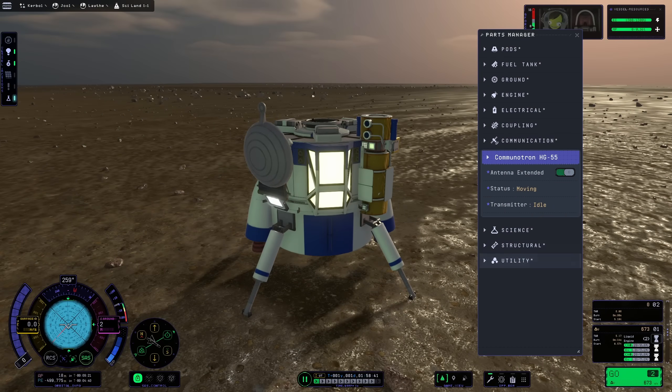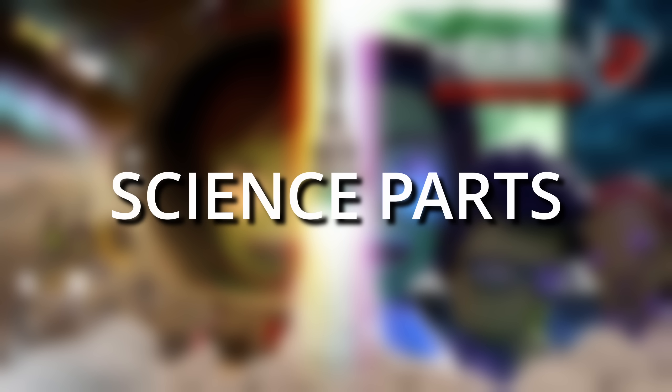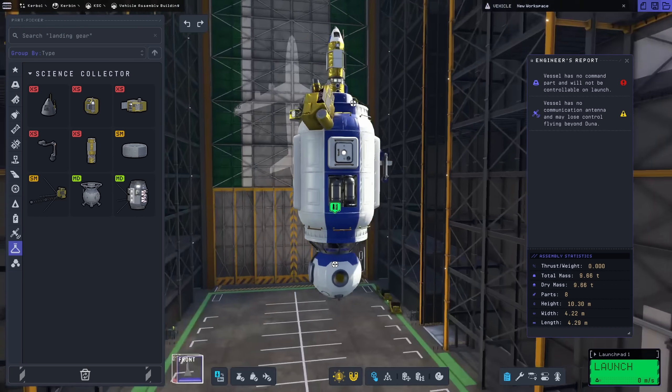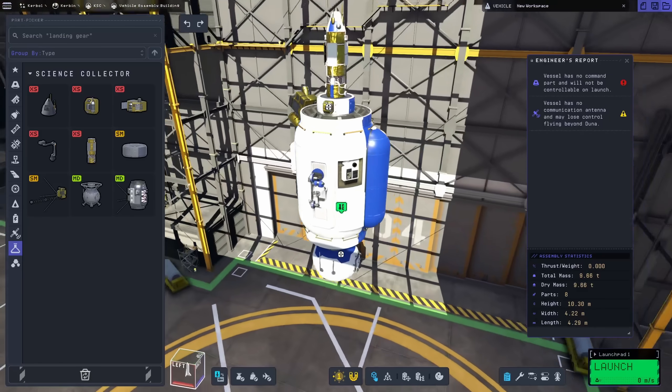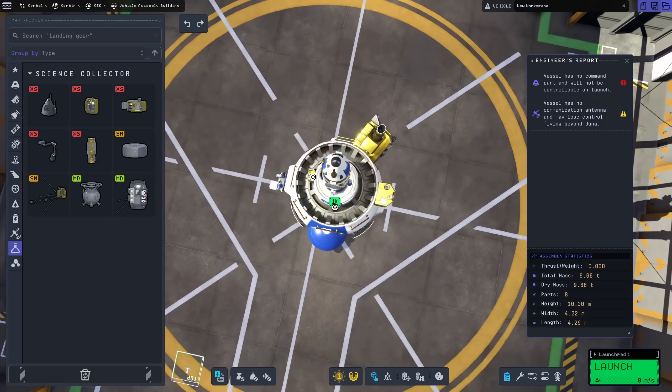But now, the science! First, science parts. Once everything is unlocked, you will have nine different experiments that you can put on your spaceships. I will go through them in the order that you unlock them.